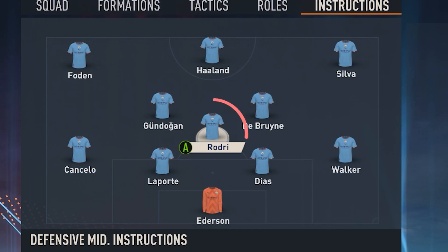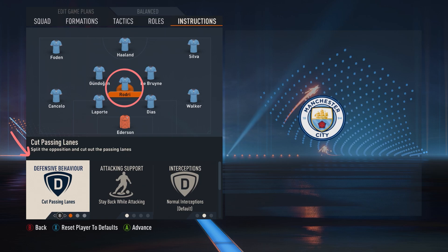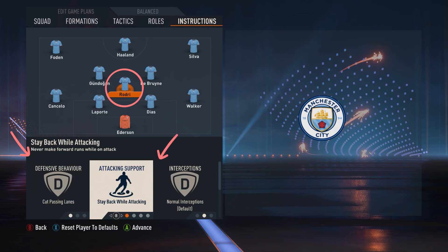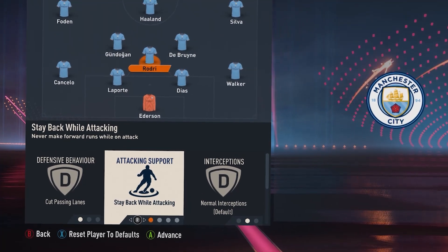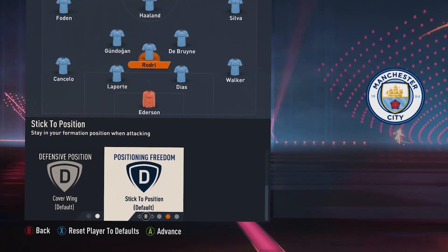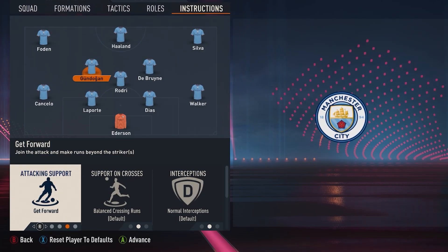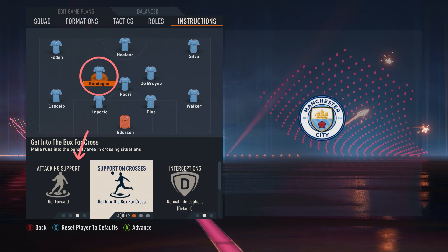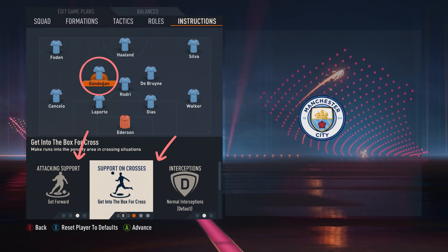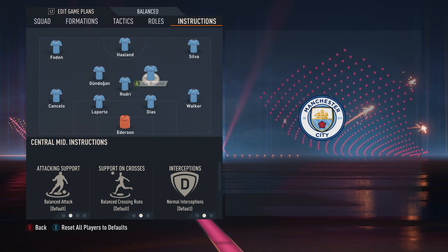Back to our midfield: the central defensive midfielder — you want the defensive behavior set to cut passing lanes, and then also stay back while attacking on attacking support. This is a no-nonsense position that just keeps things ticking, and if you're using your own team, look for someone who's just a no-nonsense central defensive midfielder. Just in front of him, the Gundogan role — you want get forward off of attacking support, and also get into the box for crosses. This is the central midfielder you want in the box receiving balls and scoring goals just behind the striker.